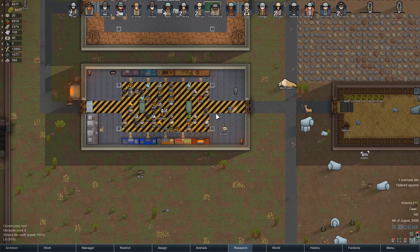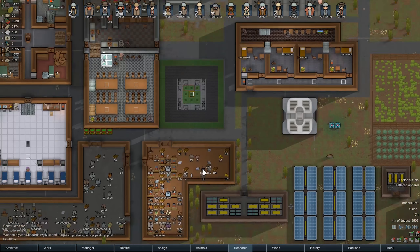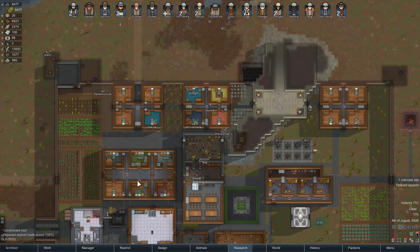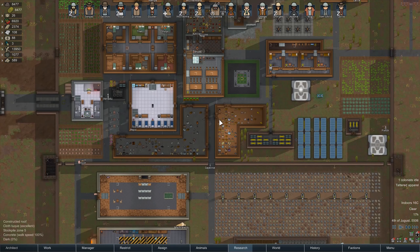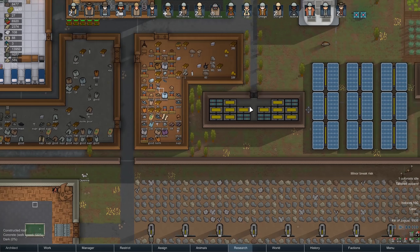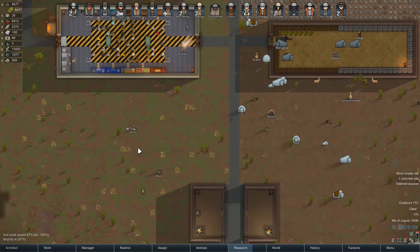This is definitely our industrial area. This is kind of agricultural. That would make this all residential, of course. And I guess this is 'other.' And storage. Our prison is kind of like its own thing. One way to think about it. Anyway, things are going pretty well here in Ragamuffin City right now.